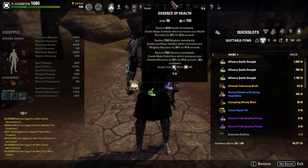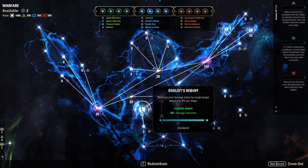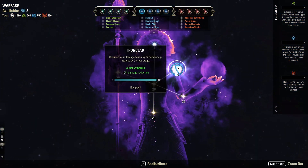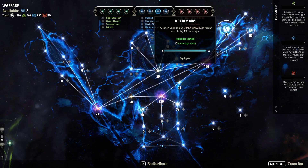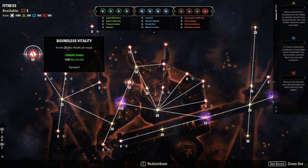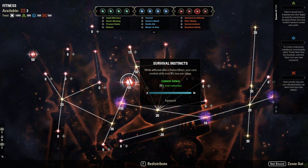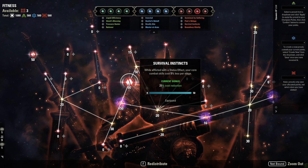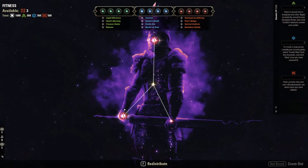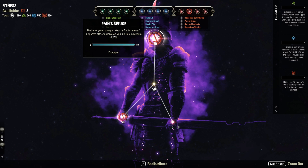For Champion Points — in the blue tree we run Duelist's Rebuff for single target and dot damage reduction, Ironclad for direct damage reduction, Deadly Aim for 10% single target and dot damage increase, and Master at Arms for direct damage increase. In the red tree we have Balanced Vitality for 1,400 maximum health, Survival Instincts for 25% cost reduction on core combat — very important since sword and board is our front bar and we block quite a bit — Sustained by Suffering for increased recoveries while we have a negative effect on us, and Pain's Refuge for 2% damage reduction per two negative effects, up to a maximum of 20%.